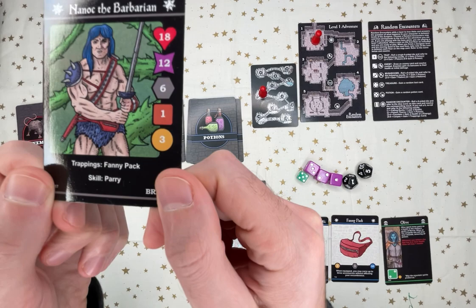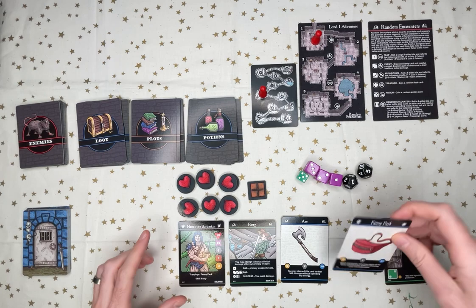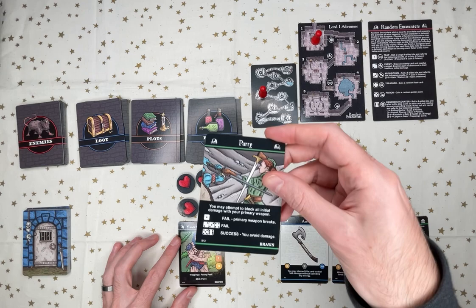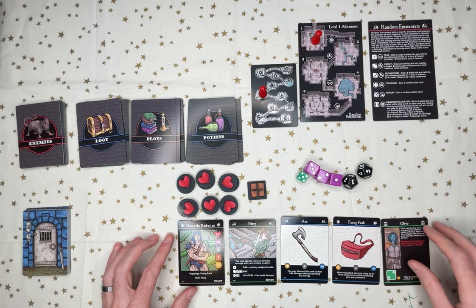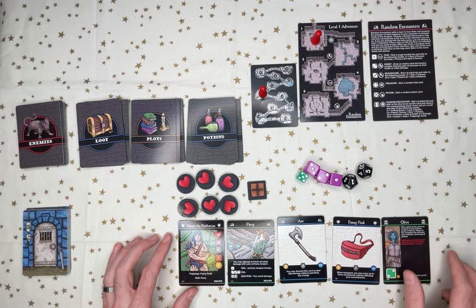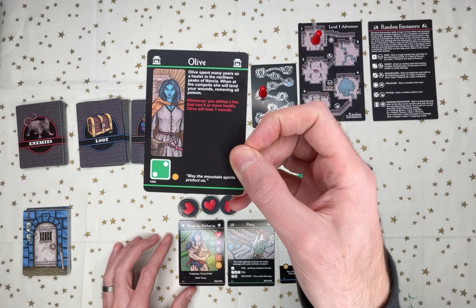I'm also playing with the fanny pack, which is really awesome. It has a lot of fan content in it, and I've shuffled all the fanny pack cards and put them on top of the decks because I want to experience them. I'm using Nanok the Barbarian with his lovely fanny pack. I chose the axe and purchased that with my starting money.